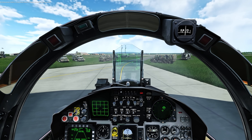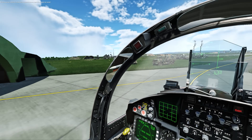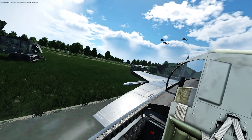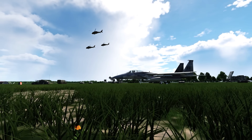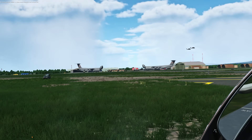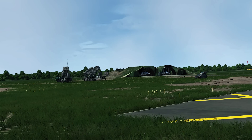Hey guys, welcome back to another video. We are in the F-15 Eagle today — we're going to be scrambling. We're clear to taxi. Look at that, got some Blackhawks. We just came out of our little QRF bunker. There are some C-5 Galaxies off in the distance unloading.